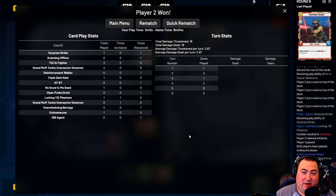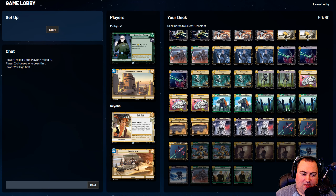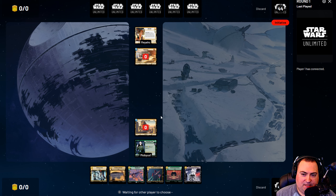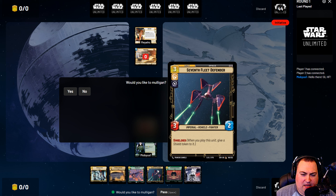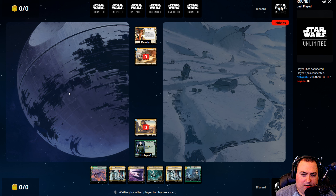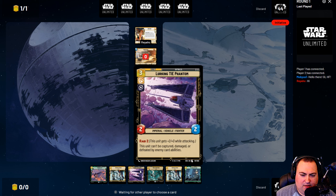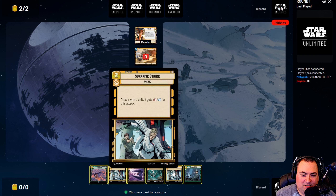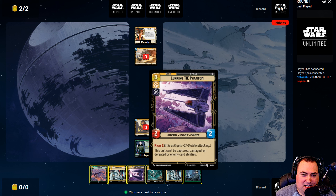Well, there you go — I don't win every game I put into these videos. The last two episodes I went undefeated, but I lose games too. Next up we have Yellow Han — double Yellow Han. I don't think I want to make any sideboard adjustments, so let's go straight into this game. After a mulligan, we do have Scanning Officer and Lurking TIE for turn two.